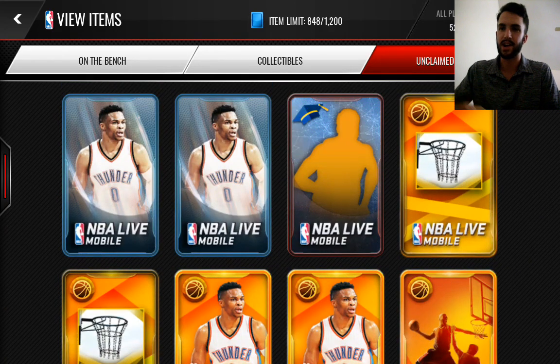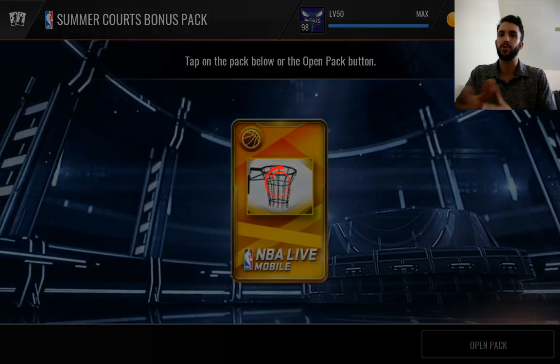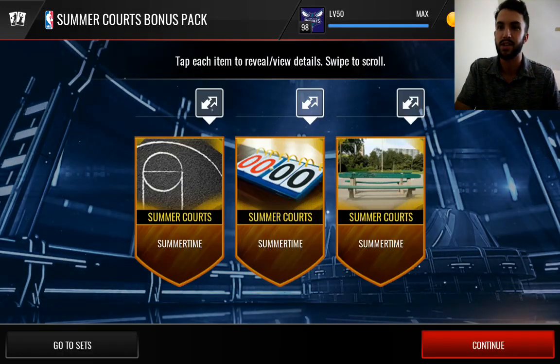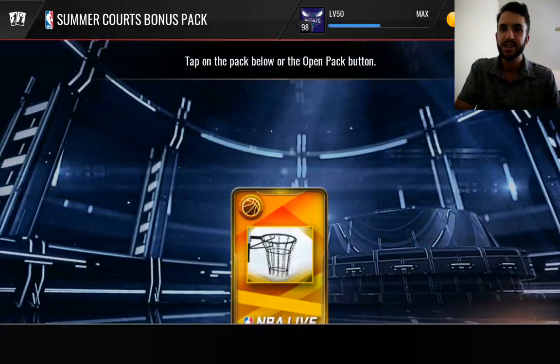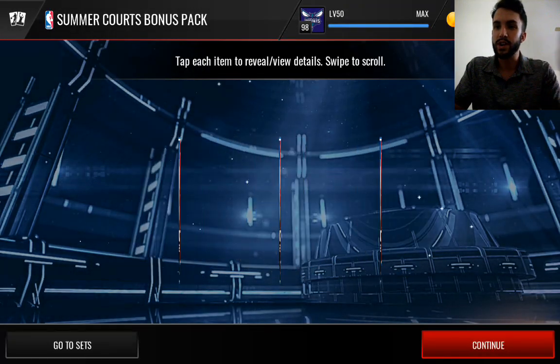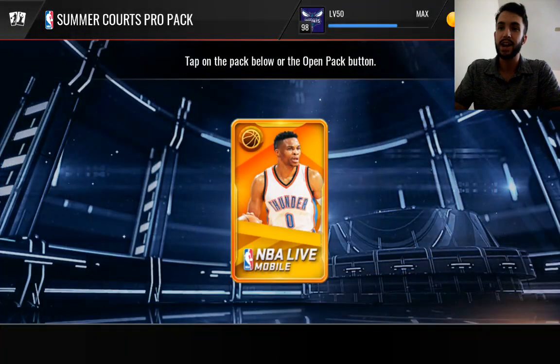Working towards a couple of different 99 cards. Not going to open those top ones because we don't really have any need for them. Summer Quartz bonus pack — not sure if that has anything but collectibles. Nope, just collectibles. So nothing special in those. We'll go ahead and get those out of the way. Working towards 99 Iverson, 97 Bernard King, and here we go.